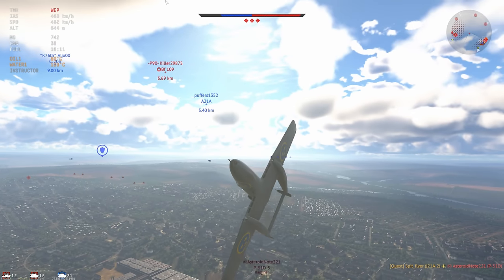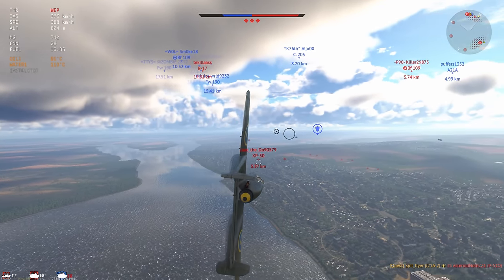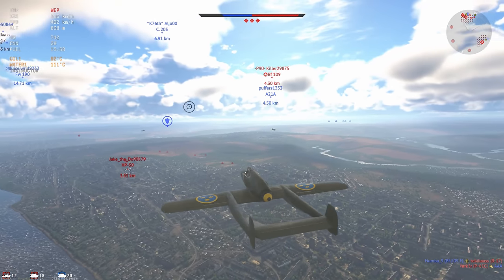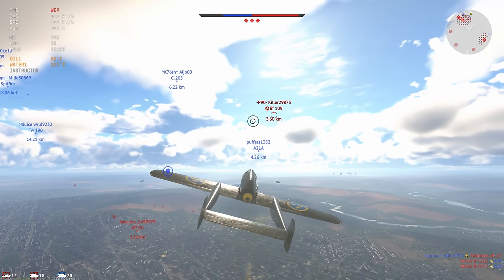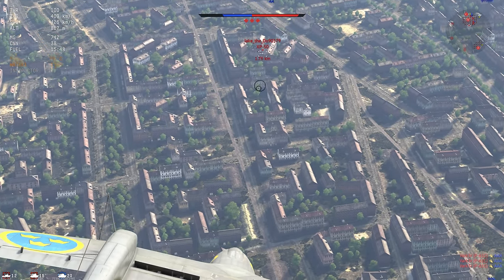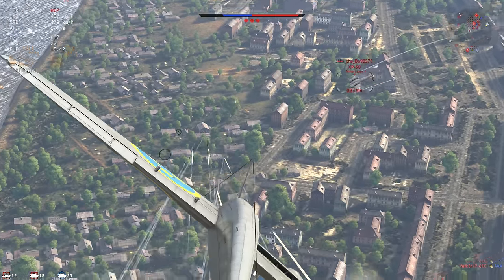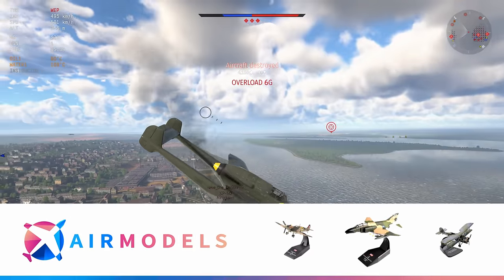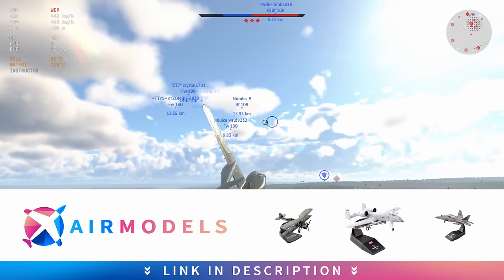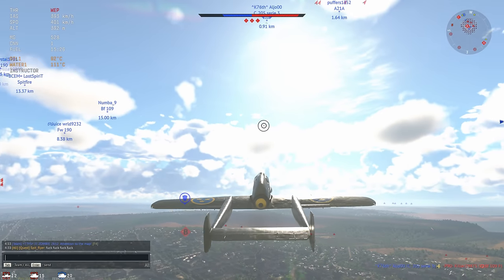The BF109 is sitting up nice and high. I can't really go for him — he has an altitude and energy advantage and this plane is not a particularly good climber. I go for the XP50 as my next target. I try a quick upside-down head-on, get nothing, re-engage, and the XP50 hasn't been paying attention. I manage to saw his wing off with the 20 mils. The BF109 turns out to have been killed by a friendly — absolute win.